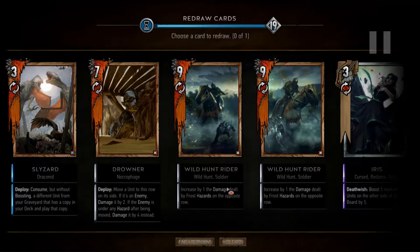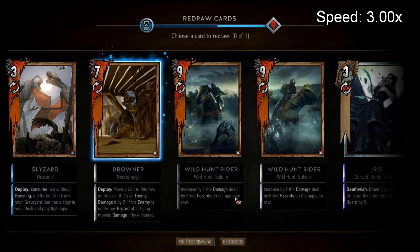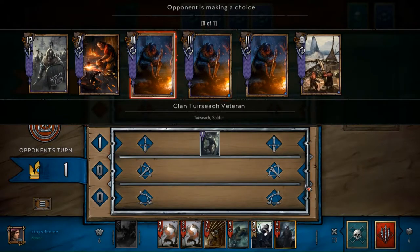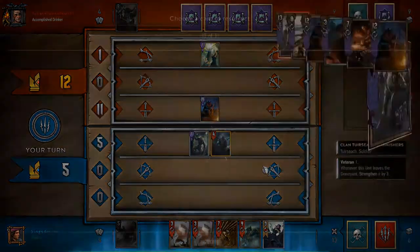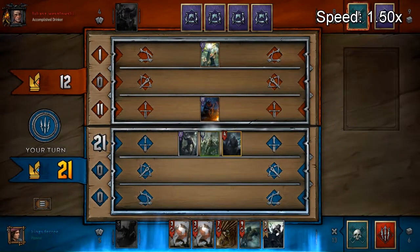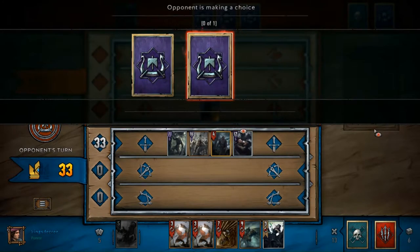I thought about pushing that round down but I don't think I had the hand to do so. We're playing this out. I get rid of one of those riders because riders become significantly less useful without Frost on the board - without it they're weaker than average bronze value. I Caretaker his mercenary, one of his win conditions. Even if I played it a little early, I wanted to make sure he didn't have access to it.